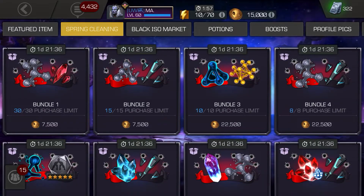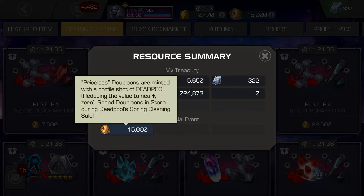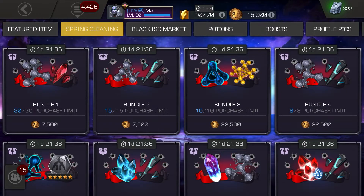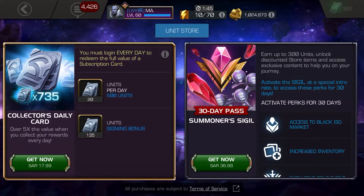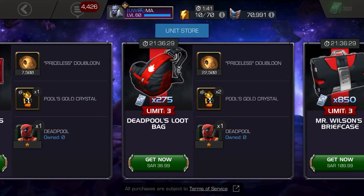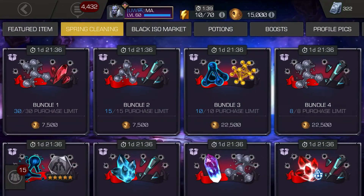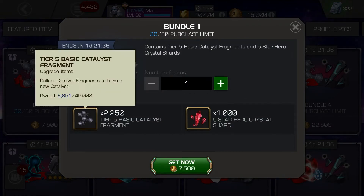We just got 15,000 of these doublons from Kabam, and that means we have to buy from the unit store. Since I'm not spending any real money in the game, we're going to use only free doublons. We have two options — we can get two of those, although I don't need T5 basic for the time being, and there's the 1,000 shards option.